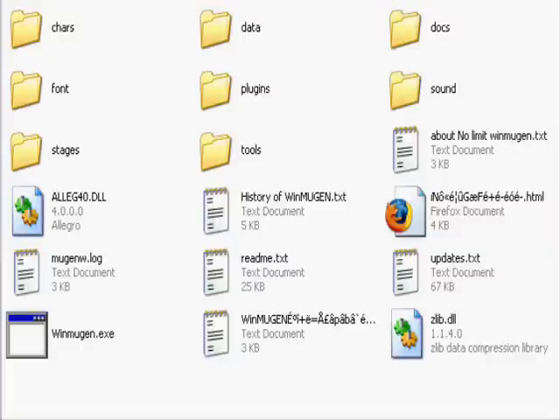It's very simple, it's not even that hard, and it's very self-explanatory. All we gotta do is open up your Mugen folder, and as you can see, you have your character folder, your data folder, and so on. What we want to do is go to our data folder.